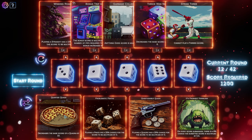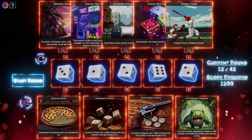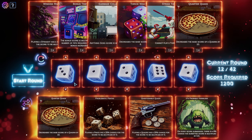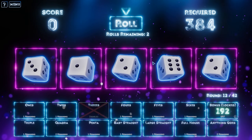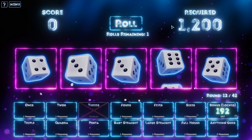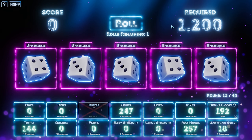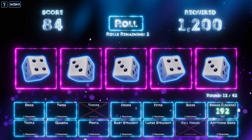Decreases the base score of quadra by ten. I don't like these two — these are going to ruin me I think. I think we do that — at least it's flat, I know what's going to happen. It's not like a random chance of ruining my life. Let's roll everybody. What have we got to start with? If we've got an early full house I think we take it for 257.